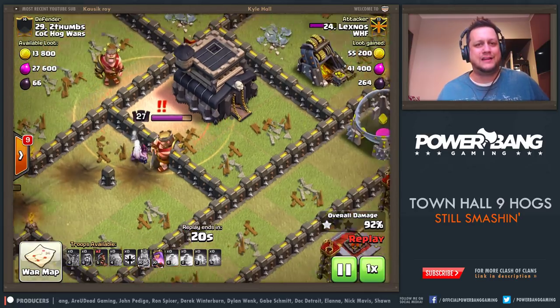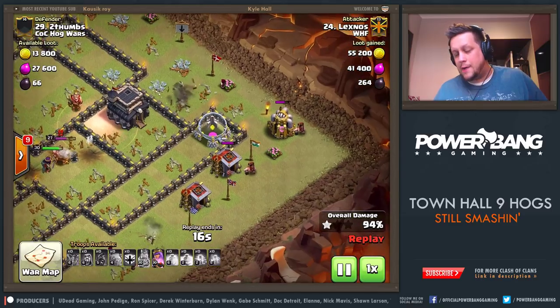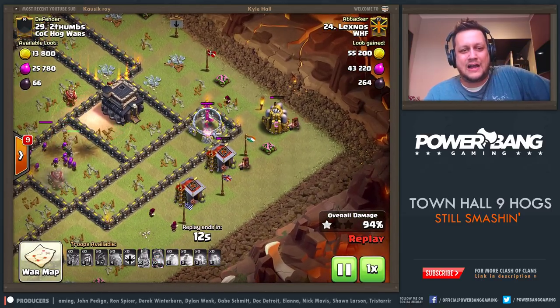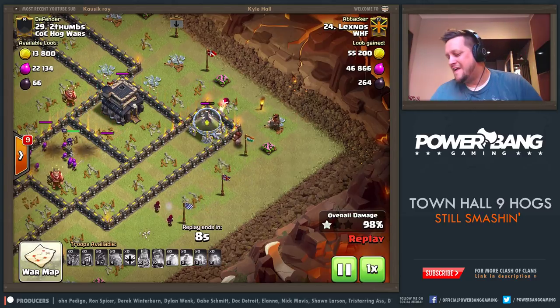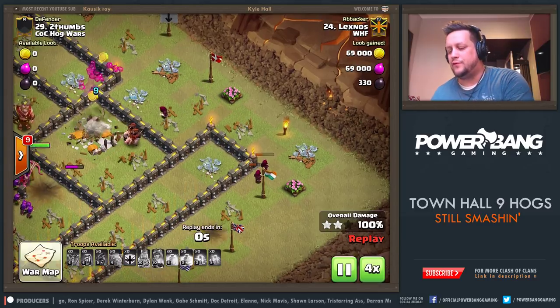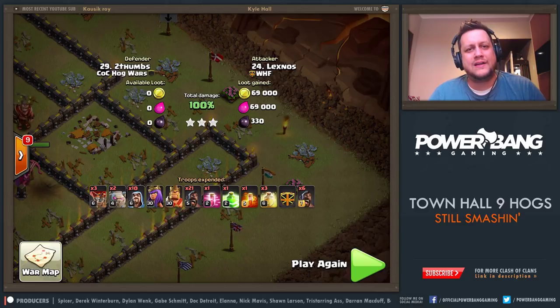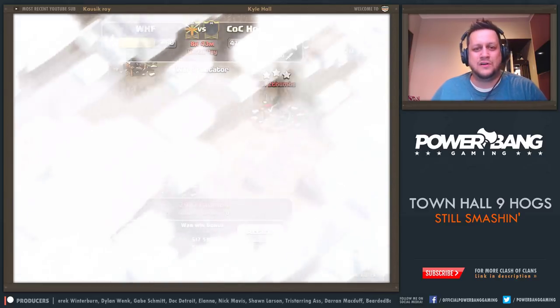Shrink Trap hits at that. How many of you guys have had the Shrink Trap screw up some of your raids this week? Even in our war there were a couple attacks where it was like, 'Are you kidding me?' So he sends in the backside couple of Hogs, gets it done. Beautiful job cleaning up that Town Hall 9 - getting that done last for the 3-star instead of the 1-star 99%. Nice job to Lexnos.